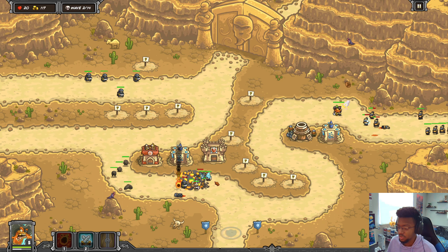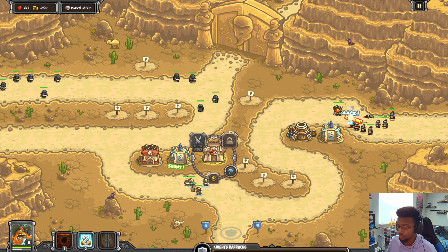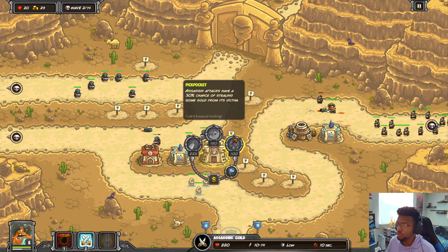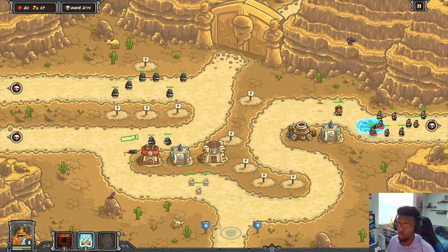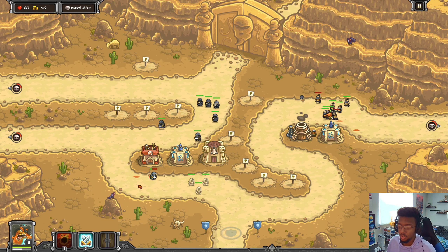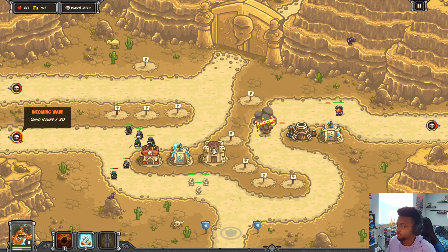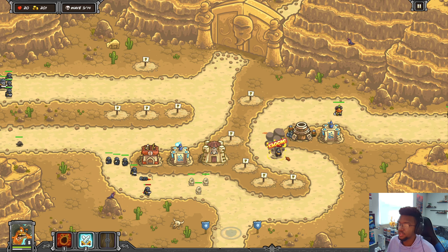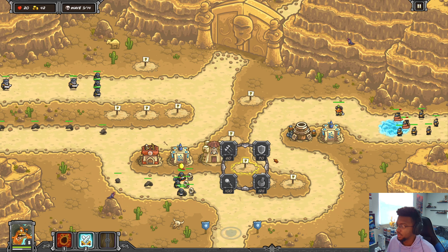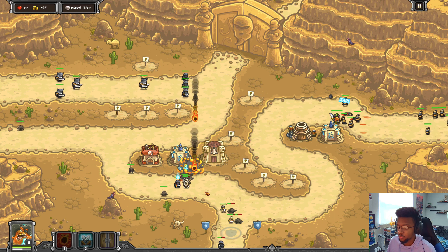I'll upgrade this further. I'm kind of confident so I'll send in a lane early because the amount of damage we're doing is not bad at all. I can maybe put a magic tower here. There are actually a lot of enemies - might be a little bit too much to handle, so let me do this preemptively. I'll send reinforcements as a precaution. I'll upgrade this twice and that's all I'm gonna do for now.